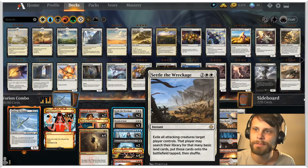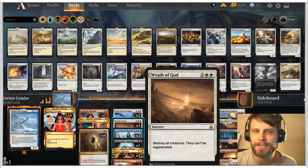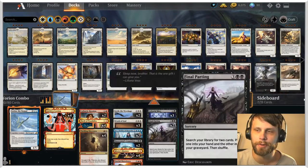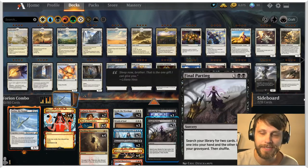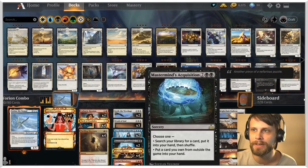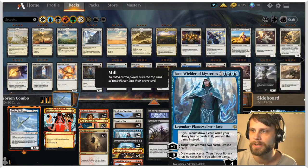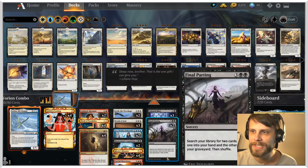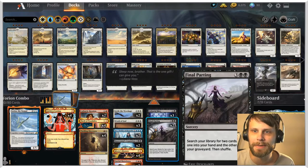This does have some controlling elements which we didn't have previously — things like Settle the Wreckage and Wrath of God, just to keep us in the game. We're obviously a Yorion deck, so 80 cards is what we are looking at, and that's a lot. We do need some ways to control the game and get ourselves where we need to be. We also have Mastermind's Acquisition, which is going to be able to pull some stuff from the sideboard as we need it. I'm really excited because I love reanimator, and hopefully we'll have a fun time.